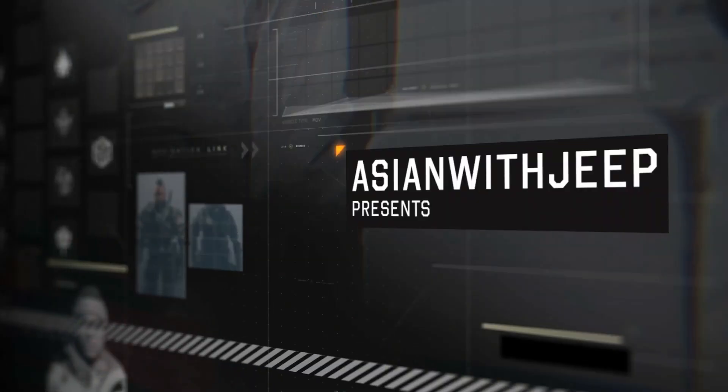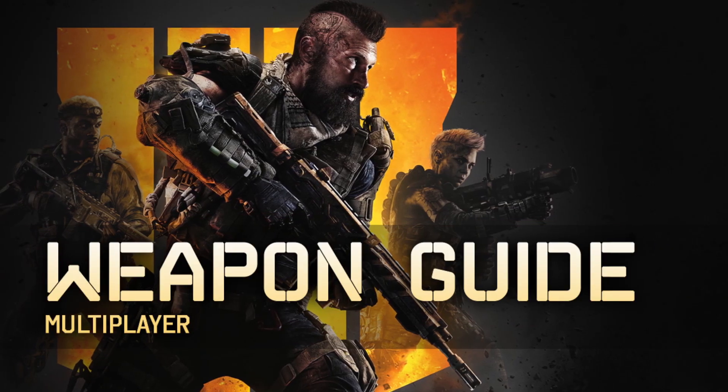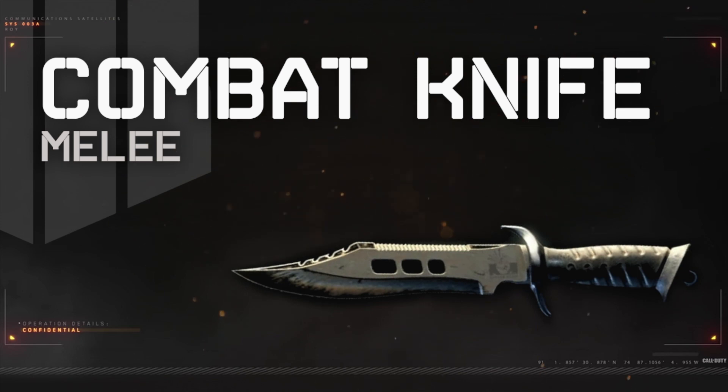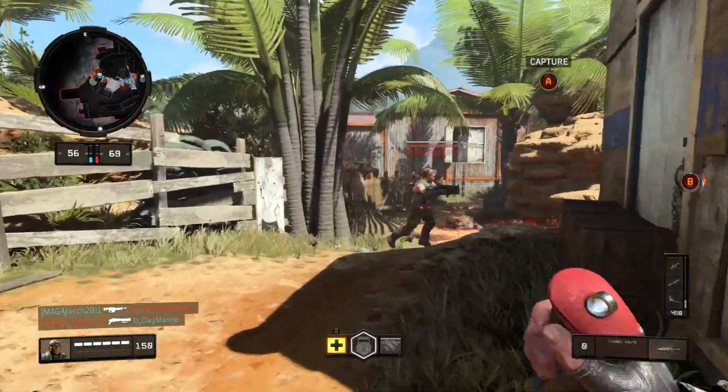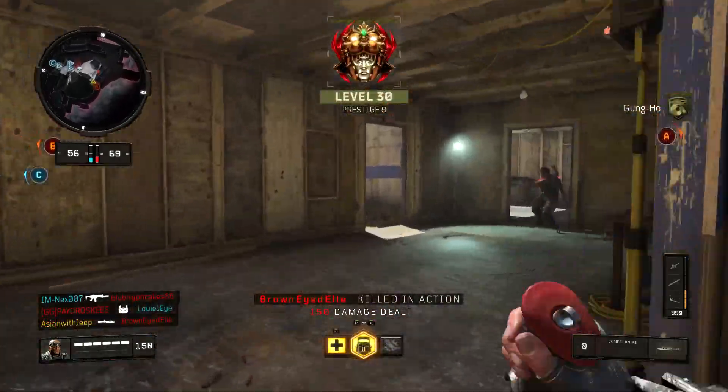What's up everyone, this is Asian with Jeep, welcome to another Black Ops 4 Weapon Guide. In this 9th episode, we'll be taking a look at the Combat Knife, a final unlocked secondary weapon in the game, alongside the Swordfish Tactical Rifle at level 55.